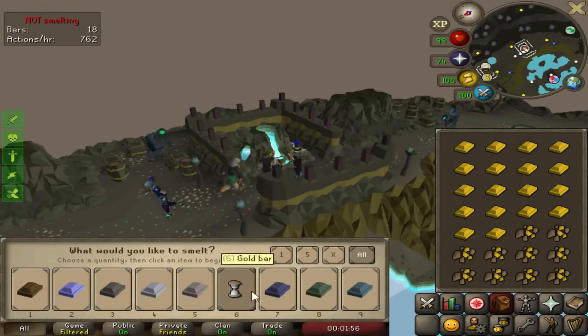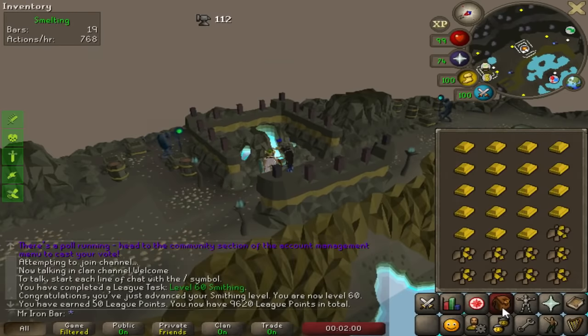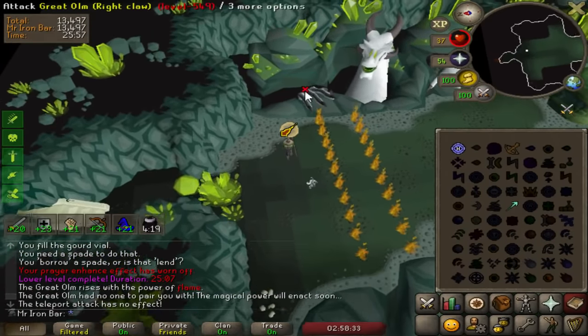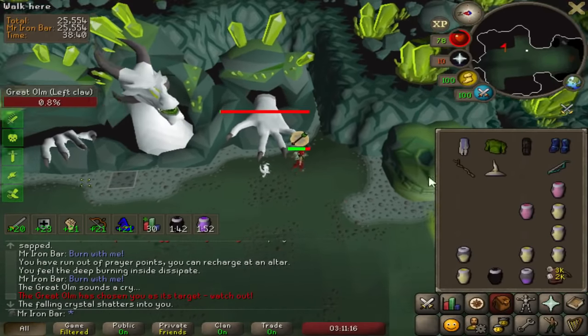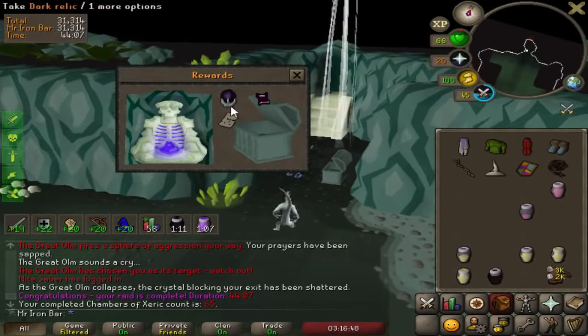60 smithing — nice! Gotta smelt some more gold bars for the 84 crafting. Oh, it's flame phase though! Good thing I noticed it was the flame phase. There it is — the 40! Yes, I knew it, I knew we could hit the 40!